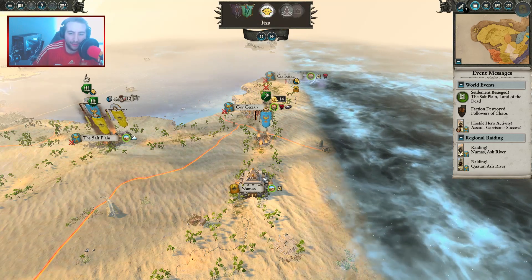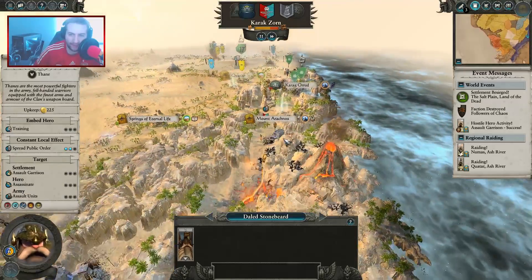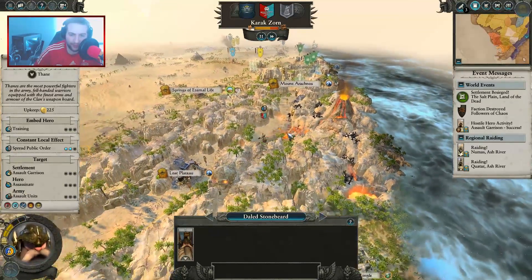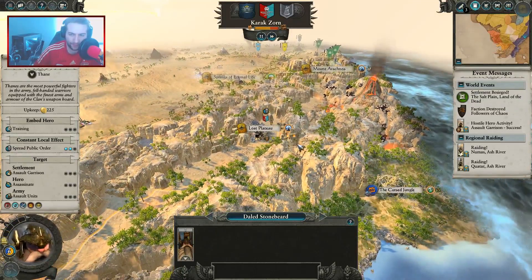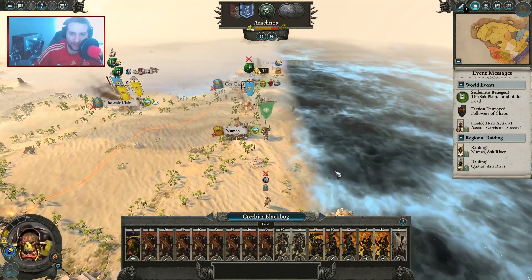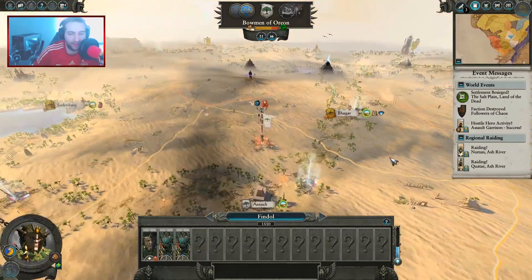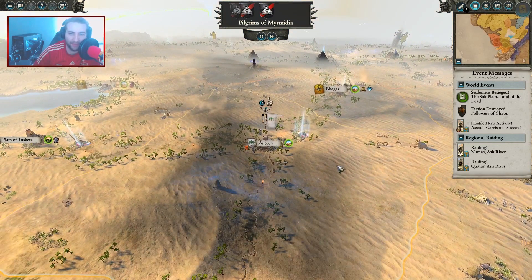They've raided there but didn't go for Numas, which is fine. Scouted ahead so I can see what's going on up here. Karak's Sword are going south. Curse jungle — I still want to take out the Lizard Men. Please don't attack me, Arachnos — go and attack Khemri. I don't like this. I get a feeling they're going to betray me. Orion is still suffering attrition — they just keep going up and down all the time. They don't know what they're doing.